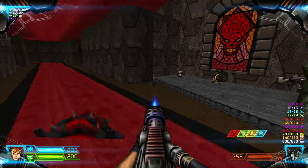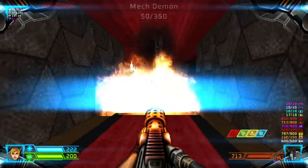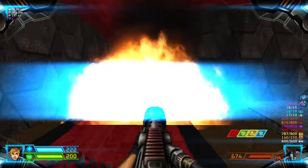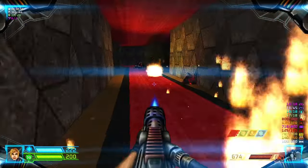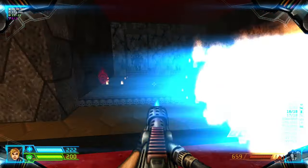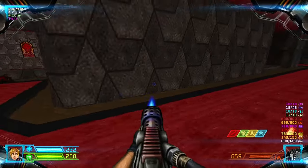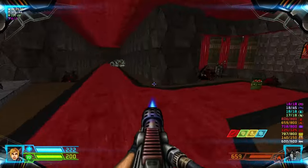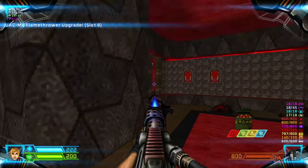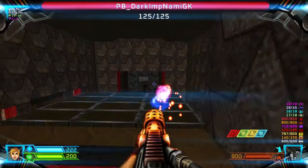There are some more Pinkies over here. Take care of them — we have some imp statues here and they are obviously not hostile, just decorations. Now we can get a flamethrower. I've alerted the Zombie Man — head through here and take care of more imps.